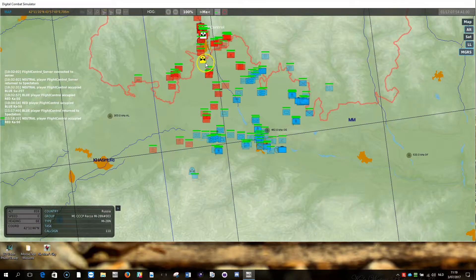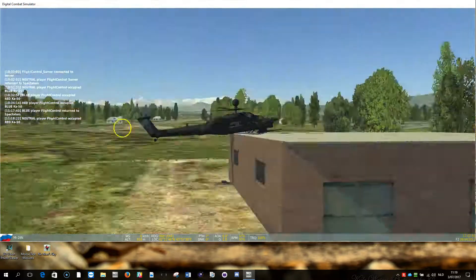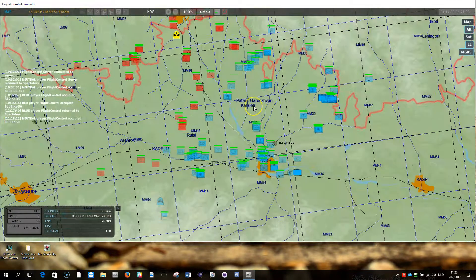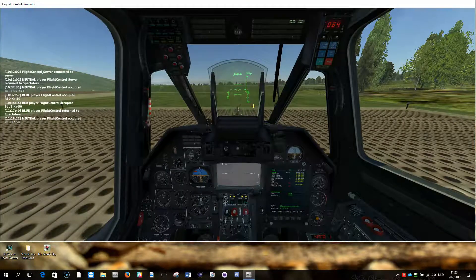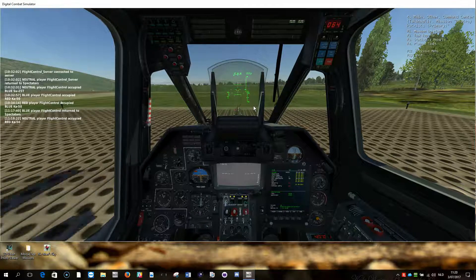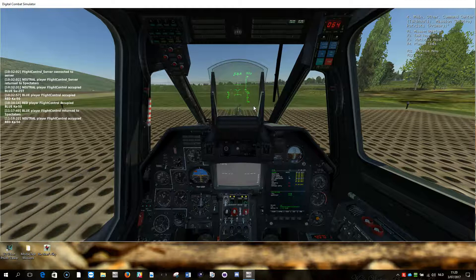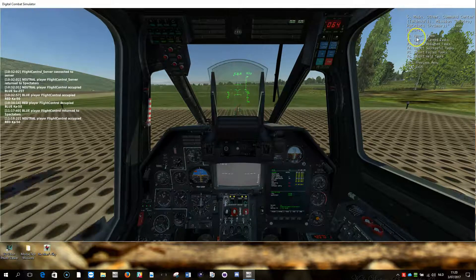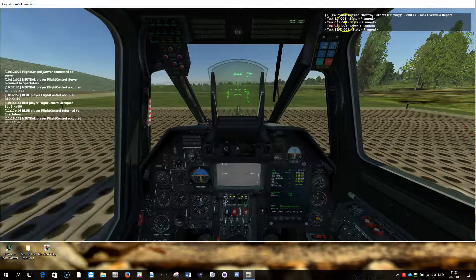The same on the Russian side — you have here the MI-8. So when you go back to your plane and press F-10, F-2, F-1, you can see task reports. When you go to F-2 to report the tasks, I have four tasks defined for me. These are based on the detections that have happened, and they are all in state planned.